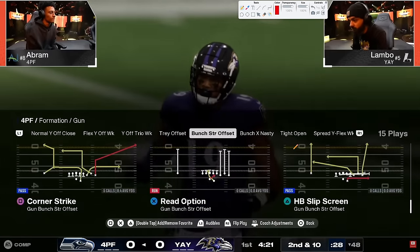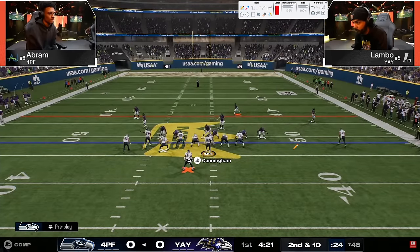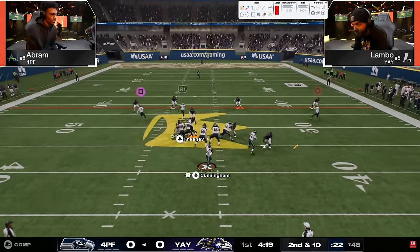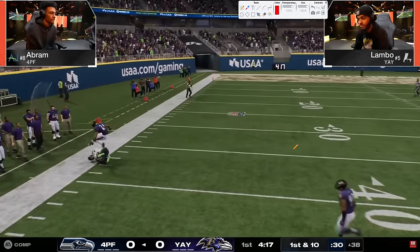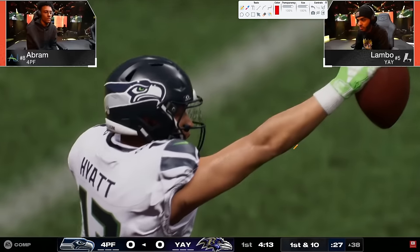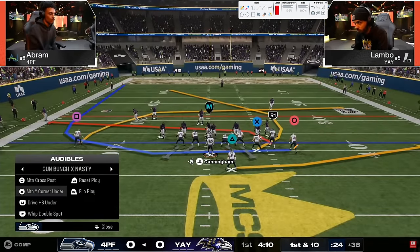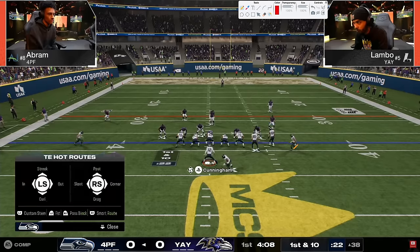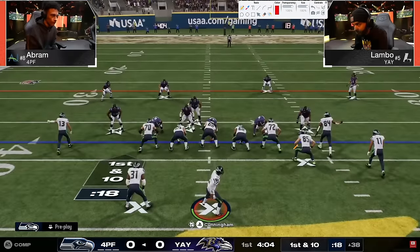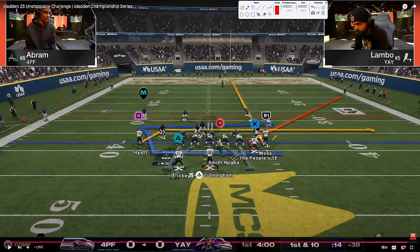That's a super big play by Lambo showing a little bit of how he's planning to defend the five-wide angle that Abram is running. There's that short corner again - nice crisp read. This is why I like corner strike a lot. That corner strike corner out in off coverage is always going to beat man pretty much - I've not really seen that not get beat.